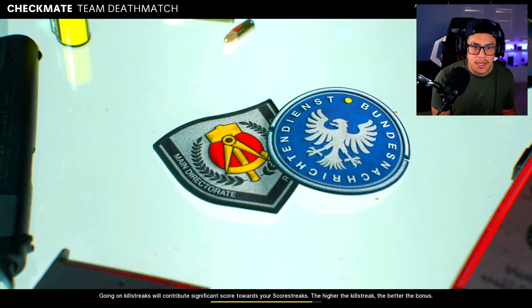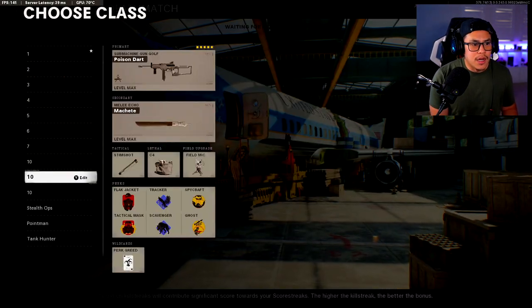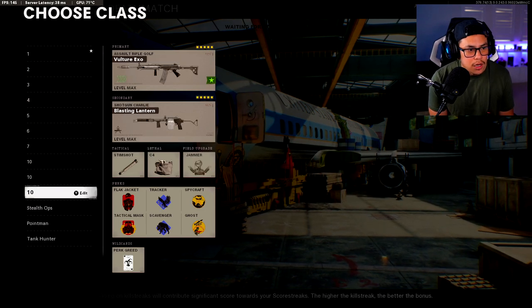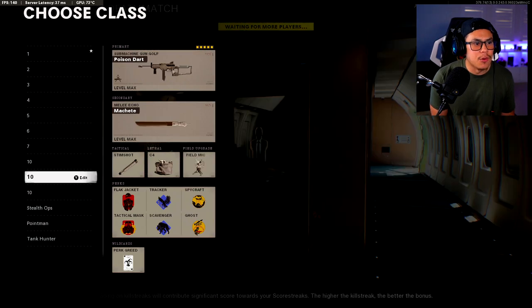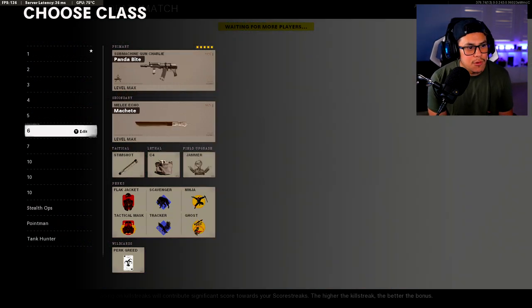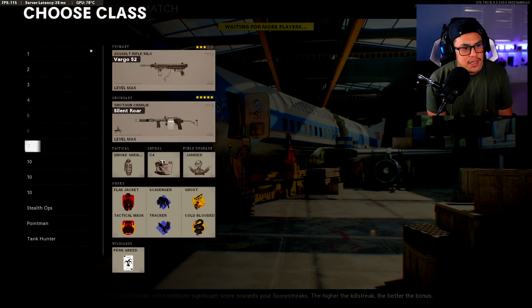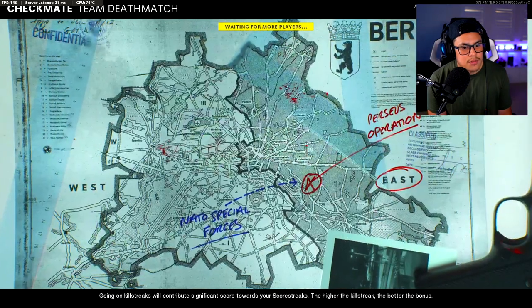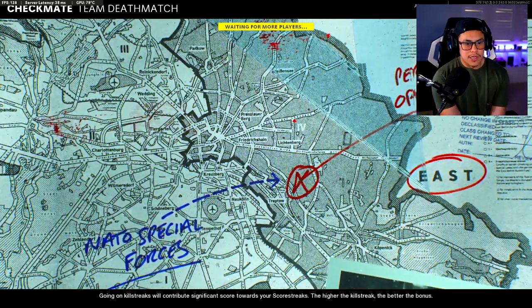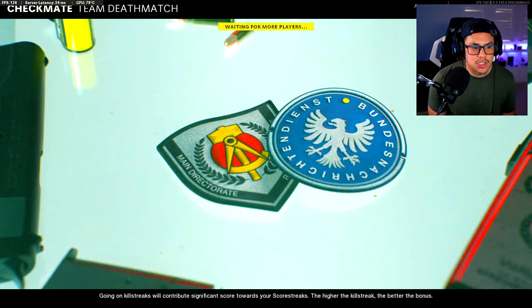How to play it accordingly, how to stay alive — obviously that's everybody's goal. I'm mainly going to be focusing on flanking, positioning, and rotating around the map. When you're playing on a long-range map such as Checkmate, the first thing you want to do is pick the right weapon. Let's go with the Fara 83.